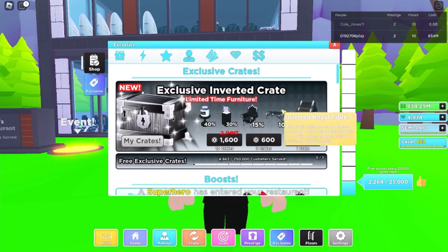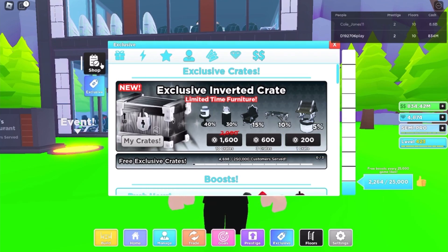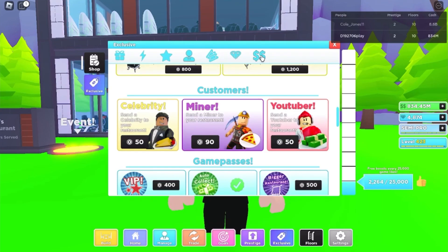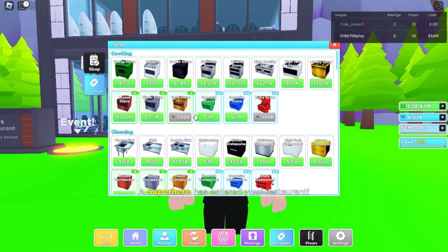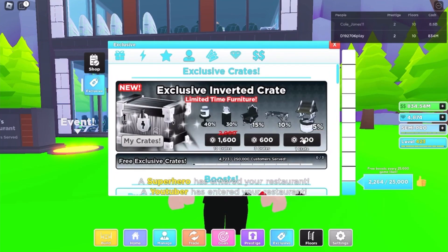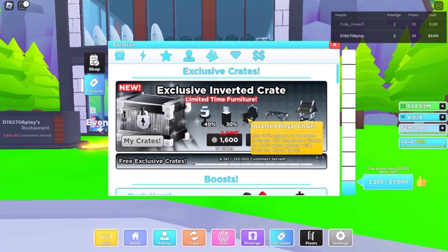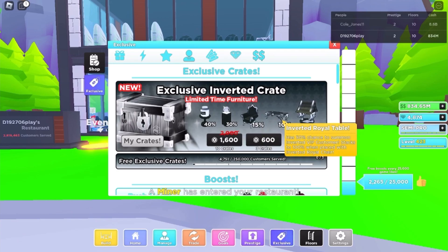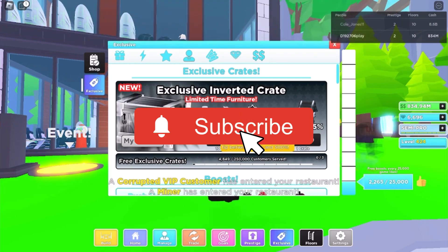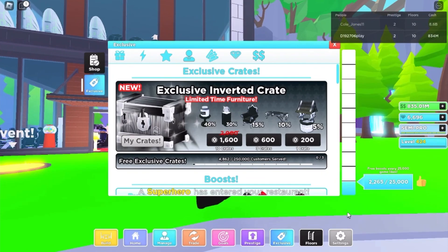We also got the Inverted Royal Table, which is an exclusive item you can buy directly through the game without crates. But it is really overpriced — 800 Robux for one chair. If you buy the exclusive crate it could cost around 200 Robux and you might get it, though there's only a 10% chance. At the end we also got the Big Inverted Tip Jar, which is basically like a normal tip jar but gives a bigger tip.